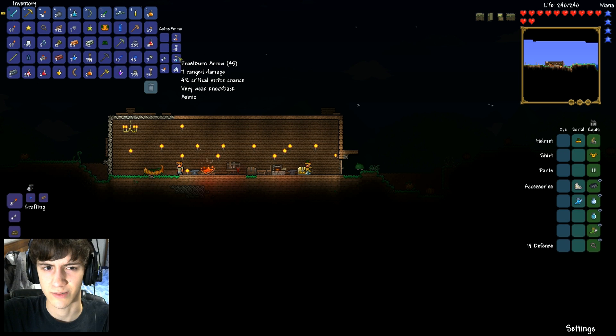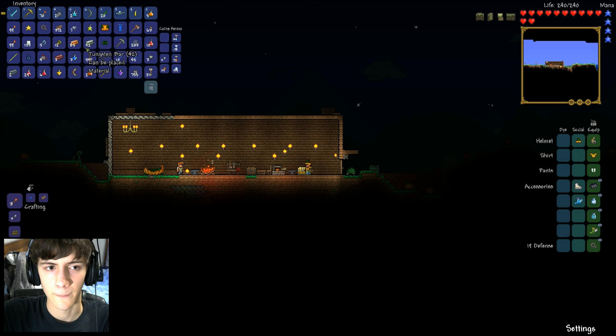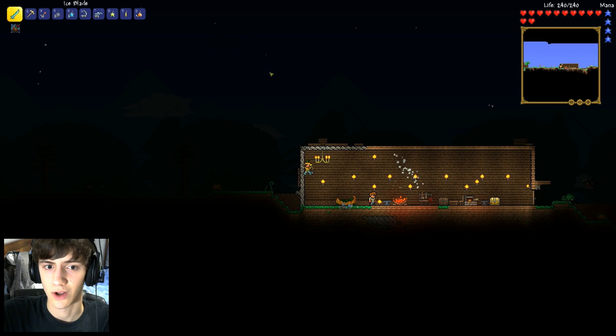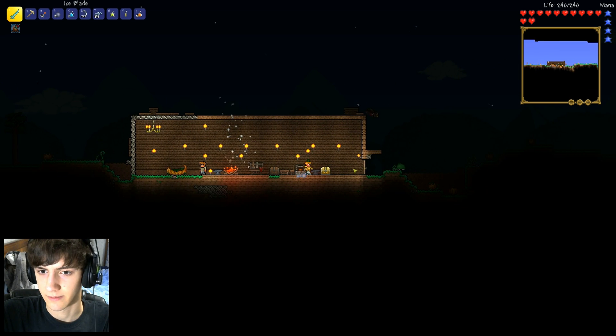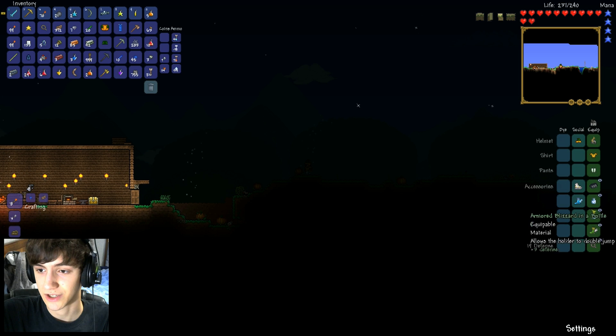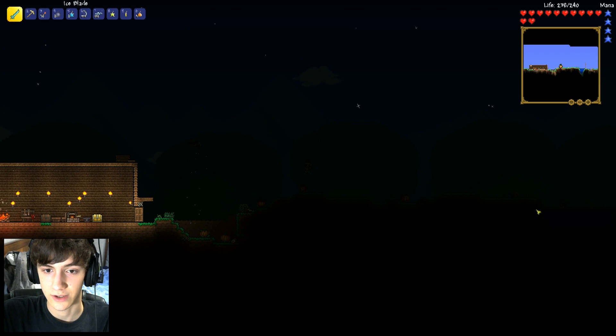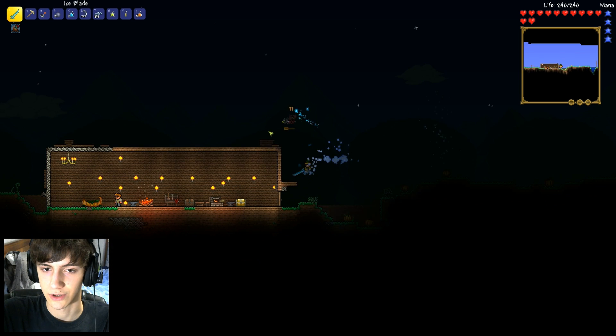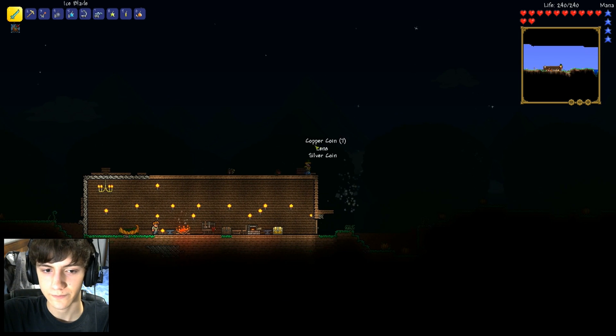Should I use flaming arrows, jester's arrows, or frostburn arrows to start? Maybe frostburn arrows — let's try that. We've got good healing potions too, not just the wimpy ones. Thorns potions up front will be good. I've also got a double jump now because I found out you can equip things in the accessory slots, so I've got two double jumps — I can jump super high, it's the best!